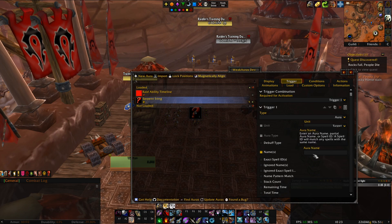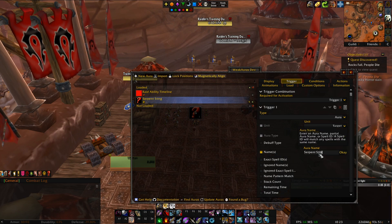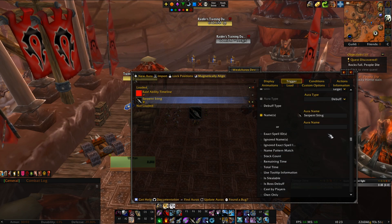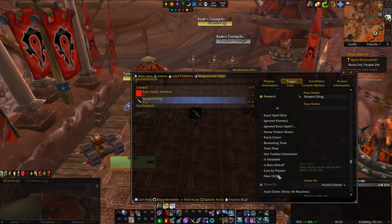This Serpent Sting is actually a debuff. I could put the exact spell ID here, but let's use the name 'Serpent Sting' — and it automatically recognizes and puts the image. Now something very important: this weak aura should only show if the Serpent Sting is mine. If there's another hunter who applies Serpent Sting on the target, I don't want to track theirs — I want to track mine. That's why the 'Own Only' option exists — put this and now it only shows yours.